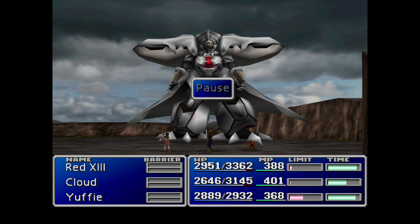If you have the Steal command, you can steal a weapon from Diamond Weapon called the Rising Sun, which is one of Yuffie's weapons. It does double growth with AP, so you might as well steal that from Diamond Weapon if you need it.